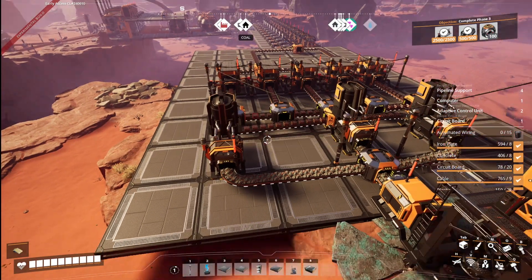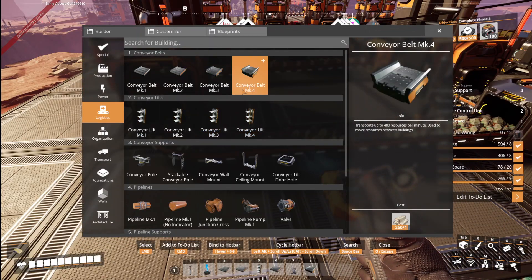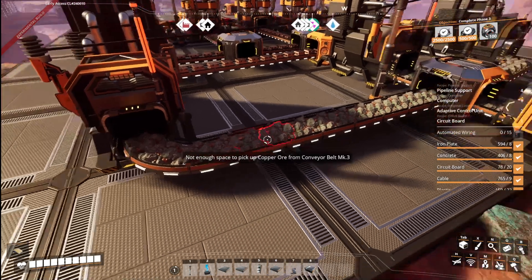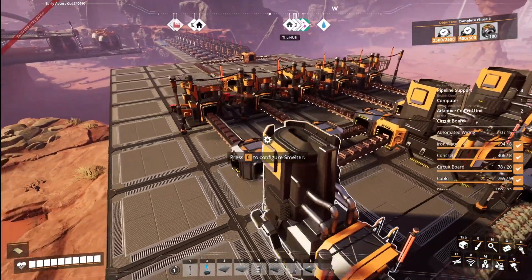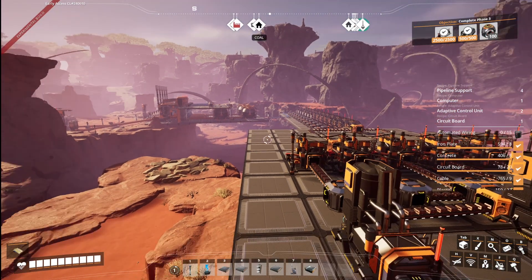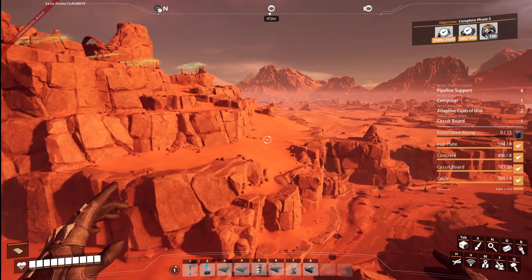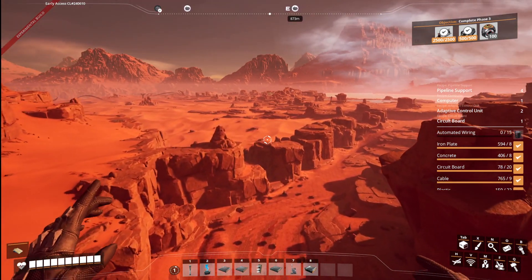Our first build used all mark threes — we should have mark fours; we might use mark fours, I don't know. But I want a lot more copper output at once and I want to overclock this factory and make a ton of everything. There's copper out this way and over here, so we're going to bring copper from all the way out here into our factory — we're definitely going to need it.